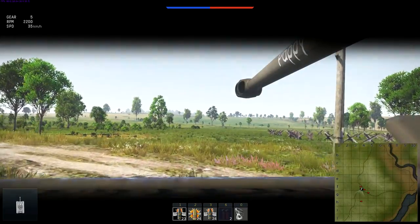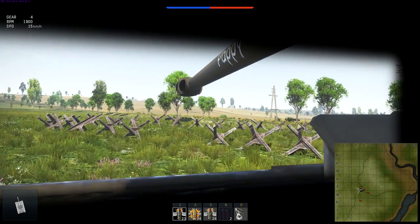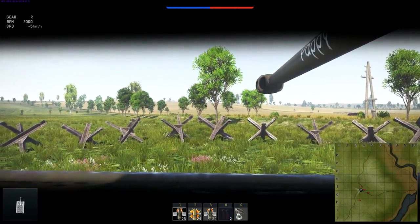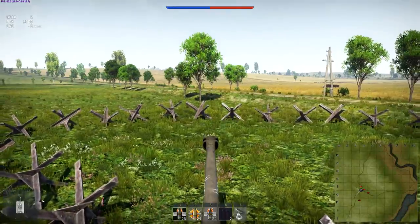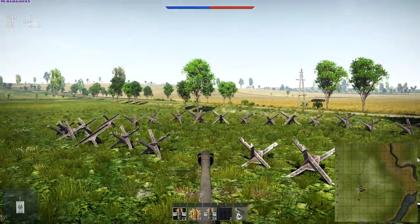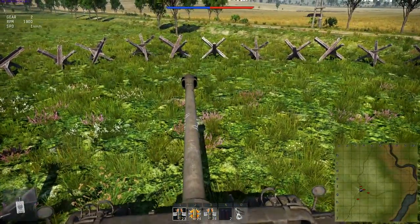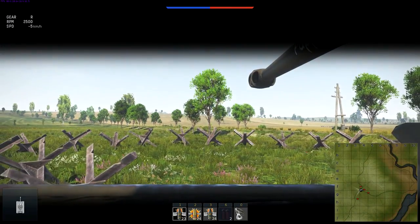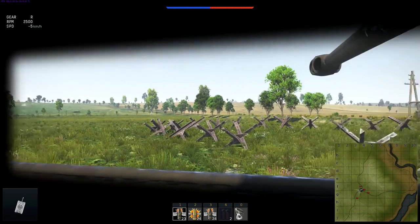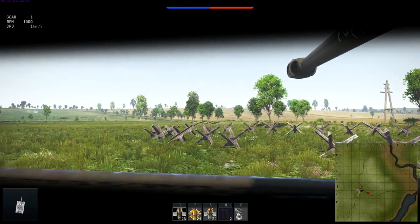I'm going to drive into an example right now. You can see we've got these tank traps — say you just want to get through them. It's easier to drive through like this than in the other mode, because obviously in this mode you don't see unless you look down, but if you look down you're missing potential threats. Honestly, right now it's more of a gimmicky thing than something you'd really put into regular use. I like that it's there though — it's fun.